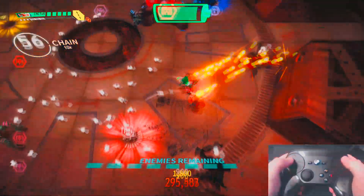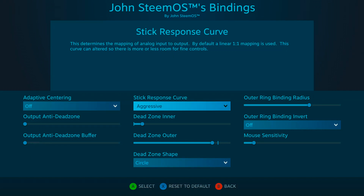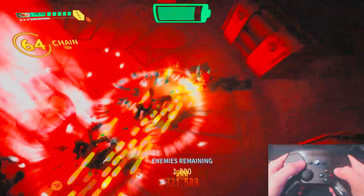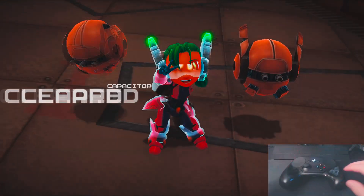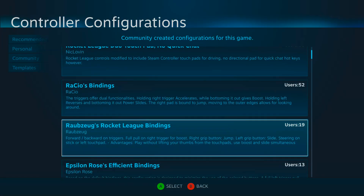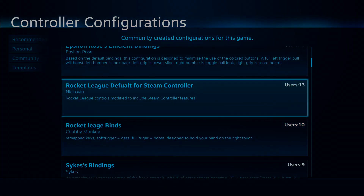If we're controlling a character in a top-down view, use joystick move, then choose aggressive for stick response curve. In general, I'd recommend you try some different community configurations if you're stuck. The tough part about owning this controller is finding a setting that works for that one genre you're playing for the first time. Once you know what you like in Batman, you'll know what to use in Assassin's Creed, and it'd only take two minutes to set up.